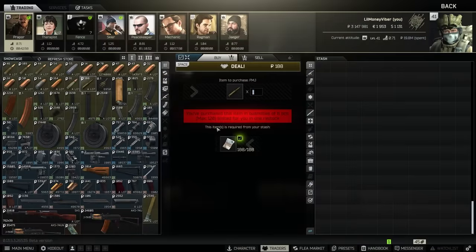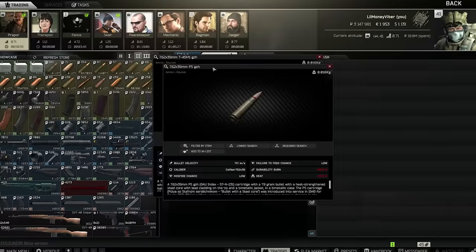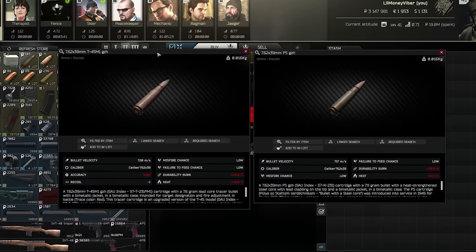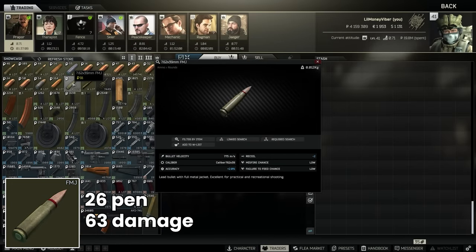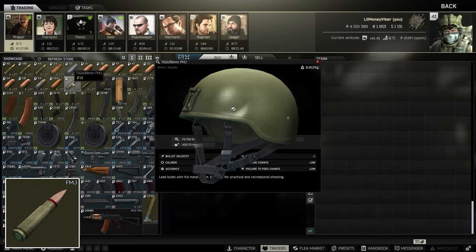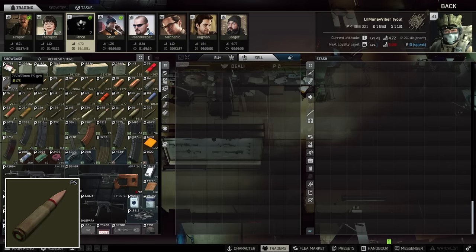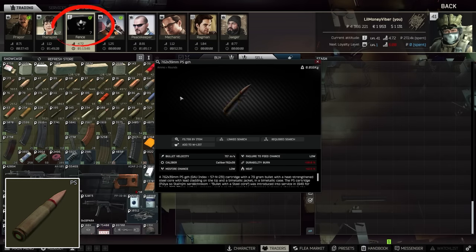For something with a little bit more flexibility, for 7.62x39 you can buy FMJ now that PS is up on Prapor 2, and the same with T45M which are the slightly more powerful versions of this cartridge. FMJ has 26 pen and 63 damage, so it's decent on the damage side, but on the penetration you might have to shoot somebody twice in the head if they're wearing a class 3 helmet to actually go through. The beauty here is that you can find PS rounds on Fence relatively regularly, as well as in-game and on Scavs.